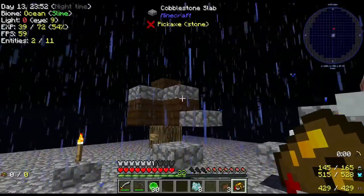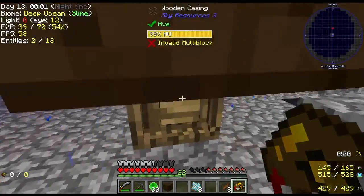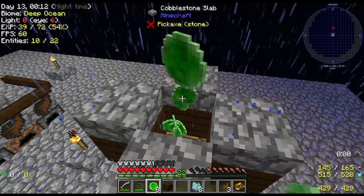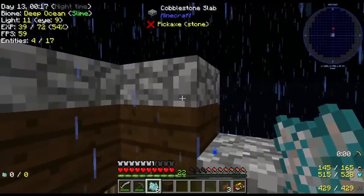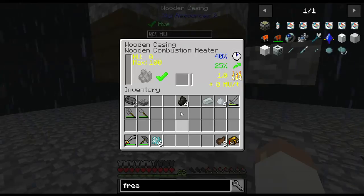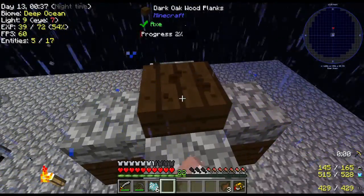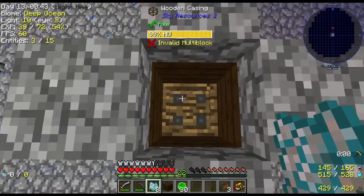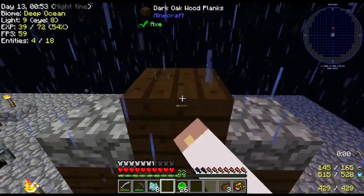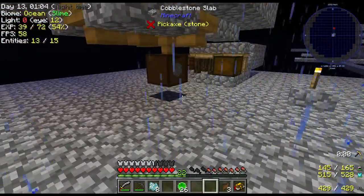I can always get my dirt using these leaves. Just throw a whole bunch in — I think it's four per. And put your lid on, heat on up, bingo — dirt! I can always get dirt that way, not a problem. We'll keep rocking and rolling with this. Also made gravel and sand.